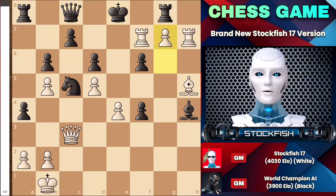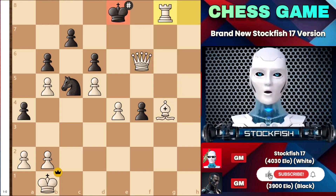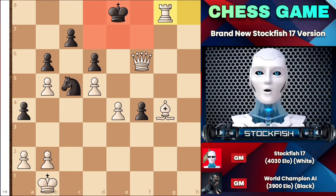So going back to the position, he became helpless and played queen to g4. I gave him a check, and after a few moves and exchanges, you can see that this position was completely winning for me. Later on I even checkmated him. This game provides significant analysis of my play against a top chess AI. I hope you enjoyed the game very much. If so, don't forget to like and subscribe to my channel. Wishing you all the best and thanks for watching.